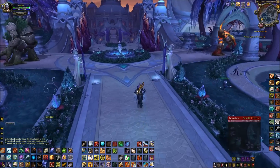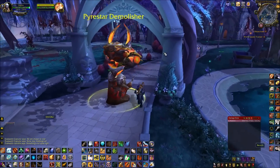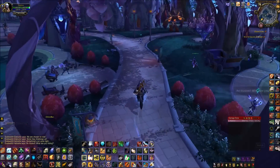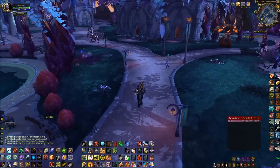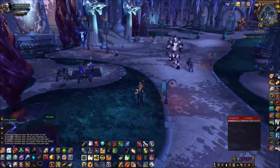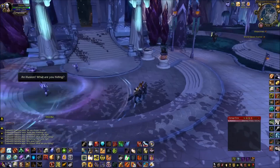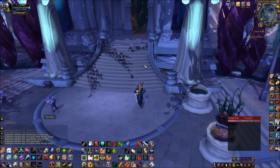Once you get here, you want to go this way — make a right at this fountain right where this big red-orange-yellow guy is, and then follow this path. If you have a disguise you might want to put it on so you're not getting attacked by everyone. Once you get to this tower, go inside.